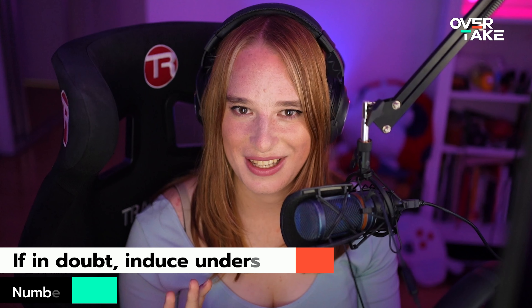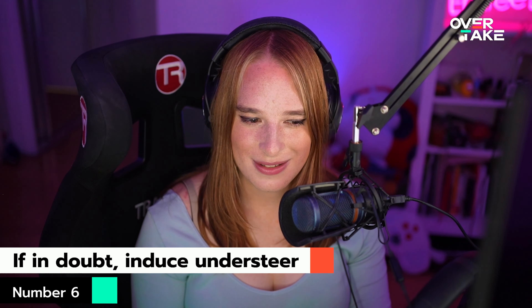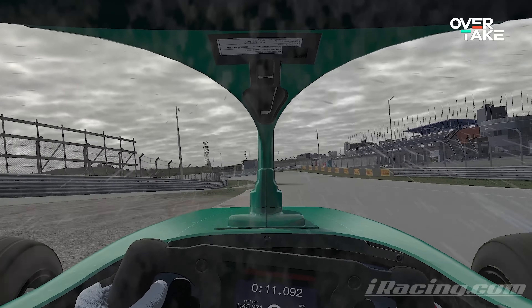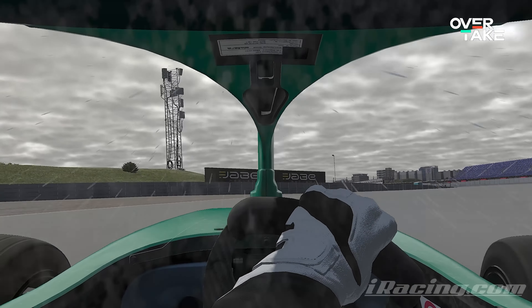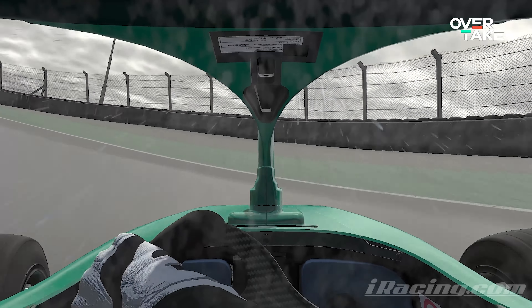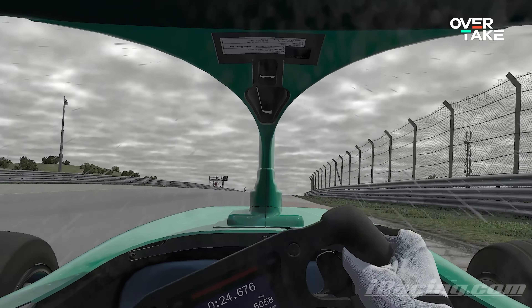Tip number six: if in doubt, induce understeer. This is more for newer drivers who are struggling with oversteer in the wet. It's not the fastest technique, but it can save your car from crashing — and if you grew up in karts, you'll probably be used to it. Basically, if you're unsure of the car gripping, crank the wheel hard and make the car understeer. If the car's understeering, it can't oversteer. Once the front tyres hook up at the very edge of the corner, the car will grip and you can deal with any oversteer then. It's a safe way to get around the corner if you're really struggling on turn-in.